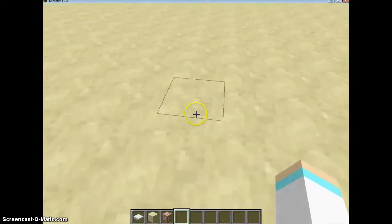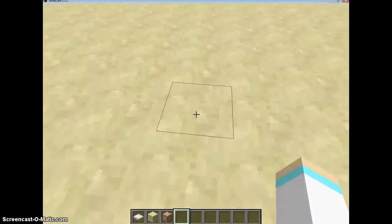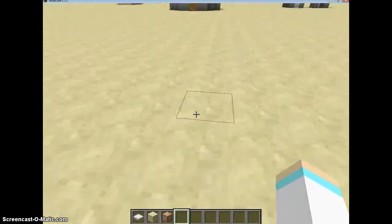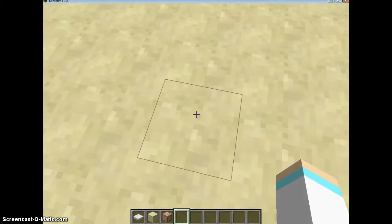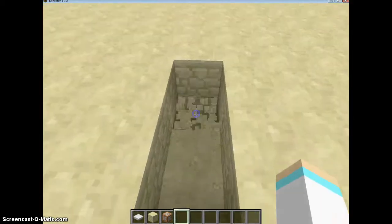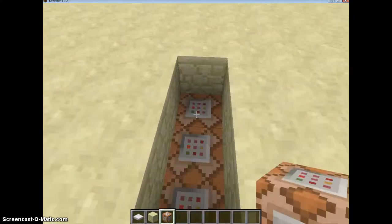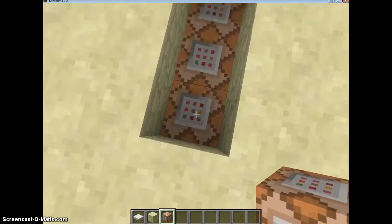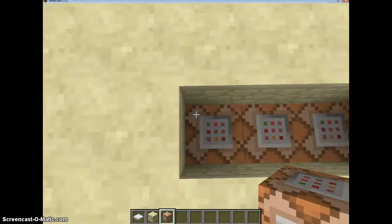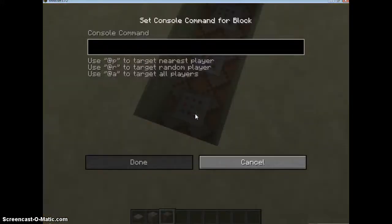What you're going to do — let's say you're going to say 'I am awesome.' That's three words, so that's how long it's going to be. You're going to make it one, two, three. Then you're going to dig it two deep, like that. And then you're going to take command blocks and put them all along, like that. And the first one — what you want your first word to be — is right-click on the first command block.